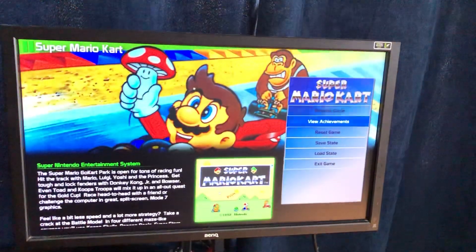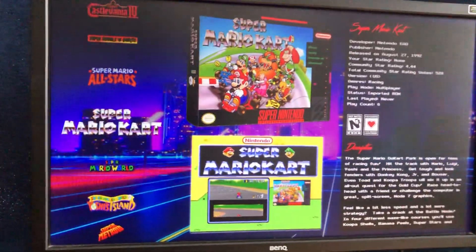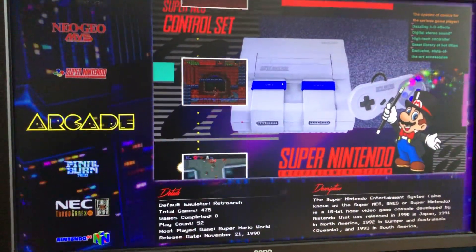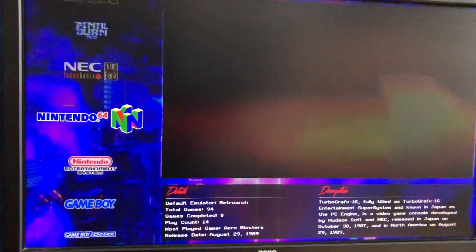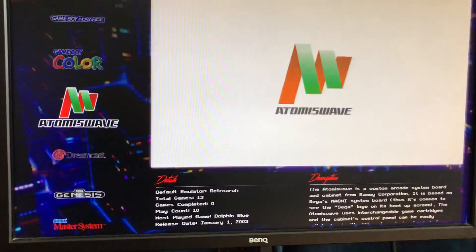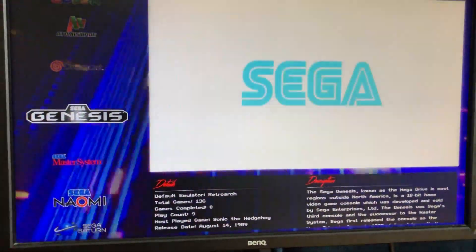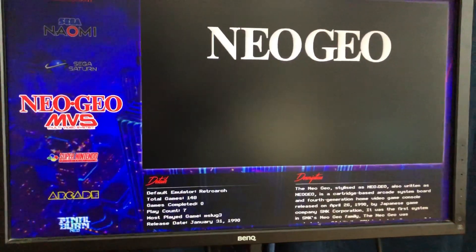So we can go back to the main menu here. We've got Super Nintendo, arcade games, Final Burn Neo, TurboGrafx-16, N64, NES, Game Boy, GBA, Game Boy Color, and then we've even got some Sega arcade stuff like Atomiswave, Sega NAOMI, and Dreamcast.